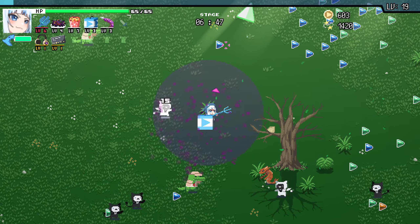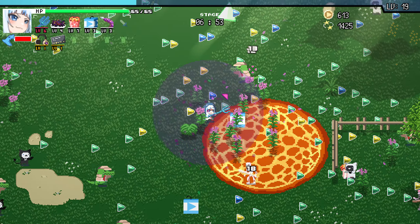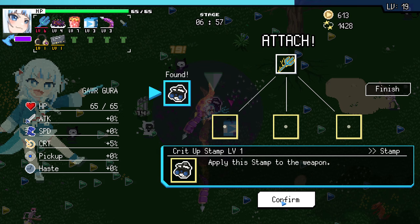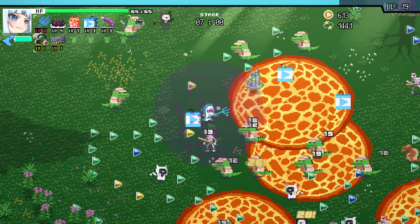Also, what's up here? Let's have a special end build. Oh, that's a stamp. Crit up stamp. Increases the chance of critical hits caused by this weapon by 10%. Oh, it's only on the main one. But only your main weapon gets a buff from this. Hollow end build can be used twice.